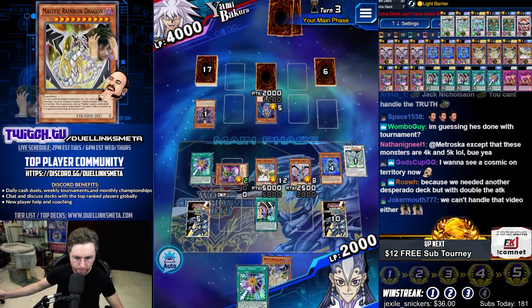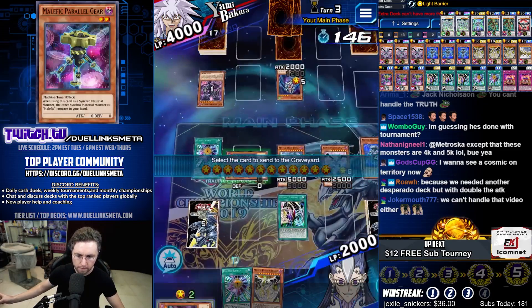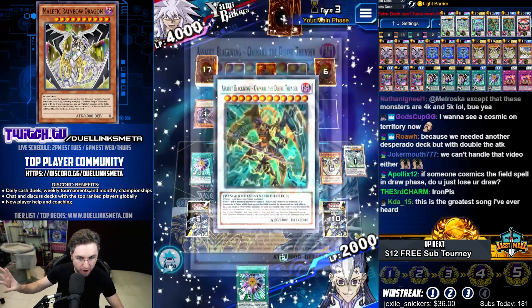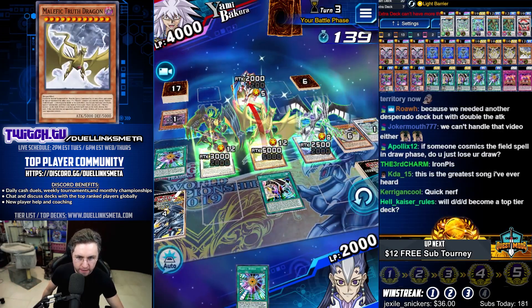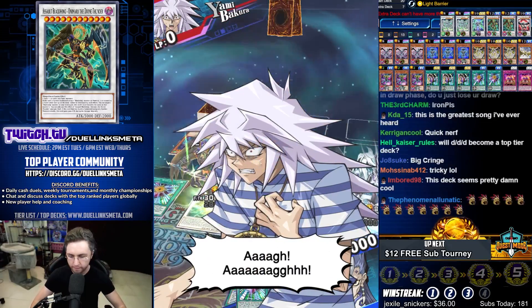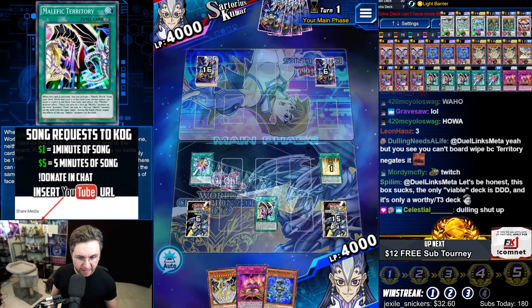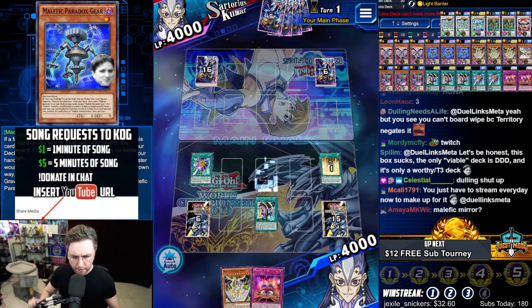We're going to make Animaru. Animaru the Divine Thunder cannot be destroyed by card effects. Truth Dragon! Give him the truth! Negated. Lethal! Malefic Territory! Activate Malefic World from the deck, which cannot be targeted by Cosmic Cyclone now. That is ideal.